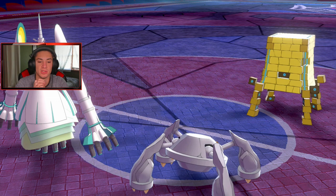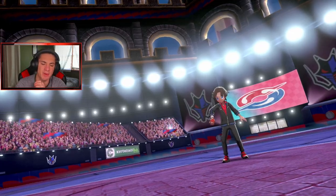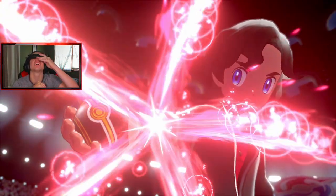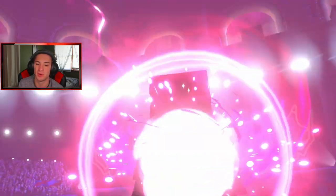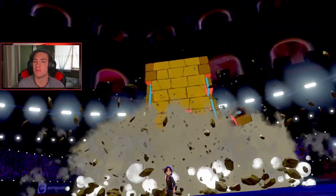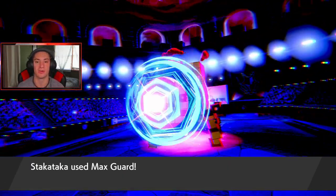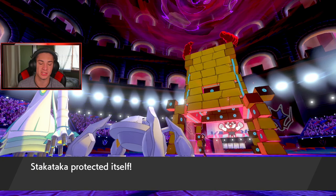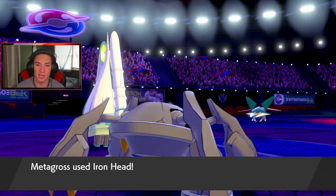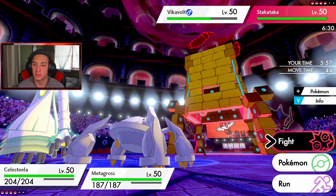I'm throwing Flamethrower on Stakataka to try to get a burn — I know it's a physical attacker and I don't want it Beast Boosting. It goes for a Guard, wasting a turn. I go for the Flamethrower and Iron Head slaps across everyone. I consider swapping into Garchomp so Celesteela doesn't take a hard hit. I swap Garchomp in — but I'm wondering who is slower because I'd love to drop Meteor Beam. How slow is Celesteela? Like 59 base speed, right?